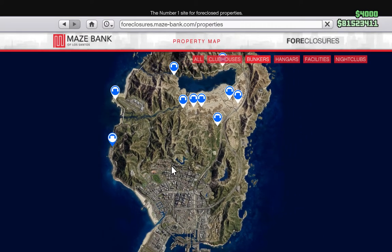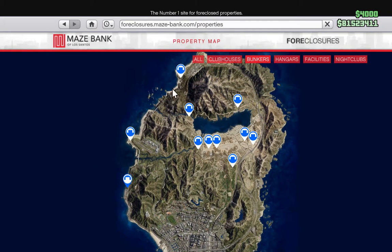The benefit of Chumash is it's the nearest bunker to the city, which is where you're going to be selling everything. If you're up at Palito Bay and need to deliver weapons to the city, you have to drive a vehicle all the way down the coast road, which is covered in traffic, goes up and down, and you can crash along the way — all the way down until you pass the Chumash bunker, at which point you've gotten to where you started.